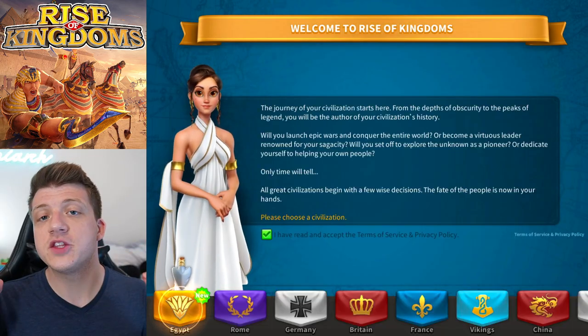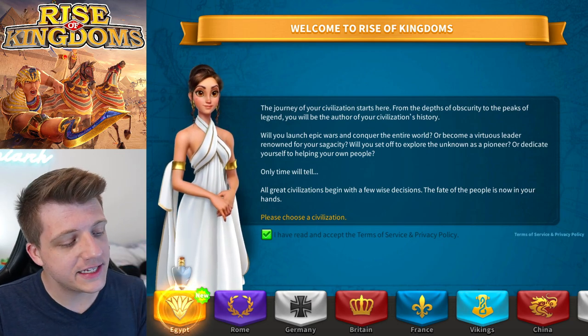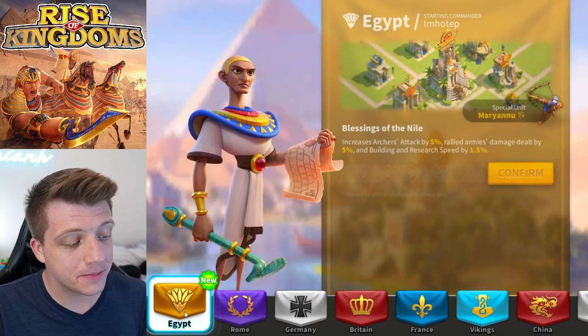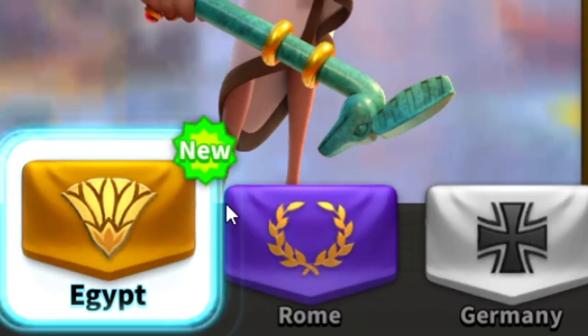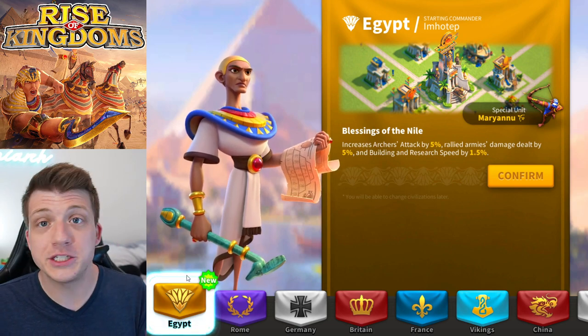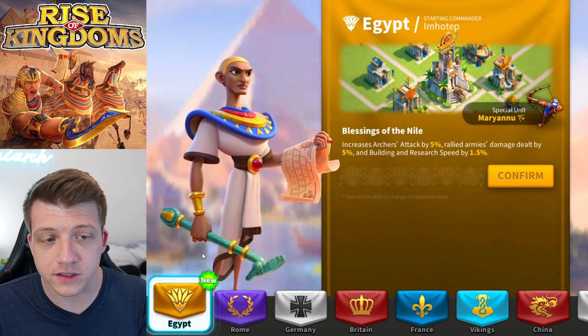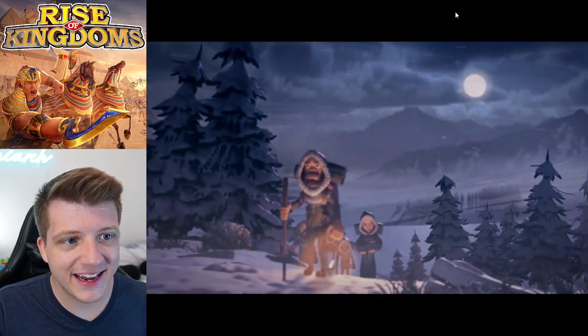This is the welcome screen for every single new character, and what's really interesting is that they've actually put Egypt as the default civilization — meaning it is the first one that shows up when you create a new account. So a lot of new players are probably going to pick Egypt just by default, which I think is really interesting.